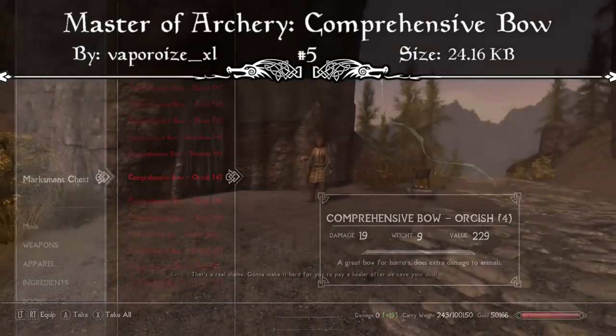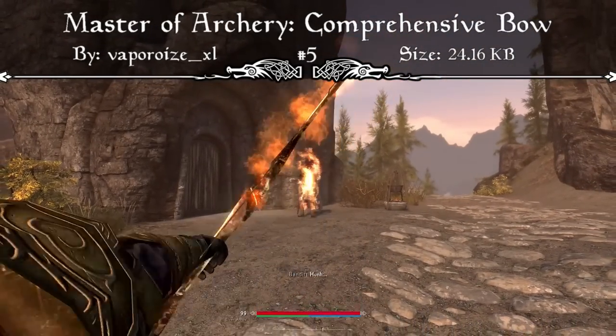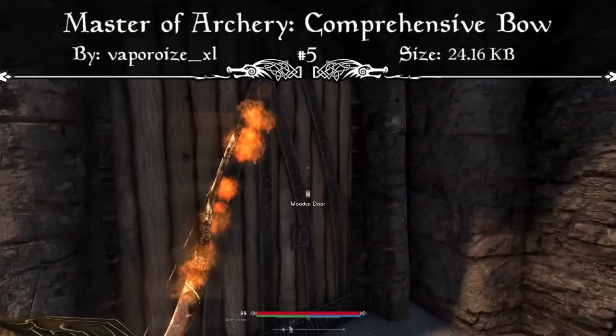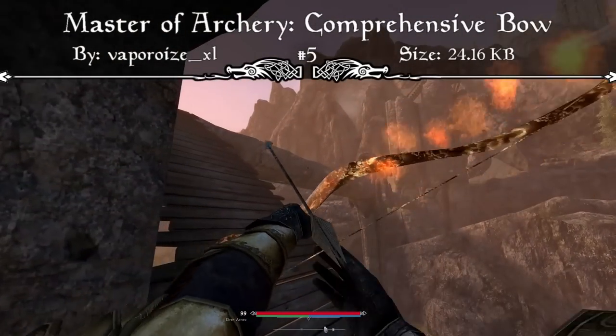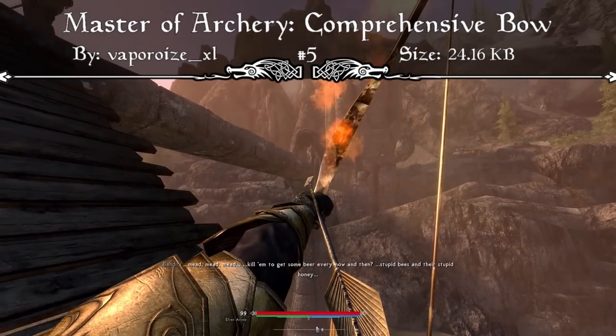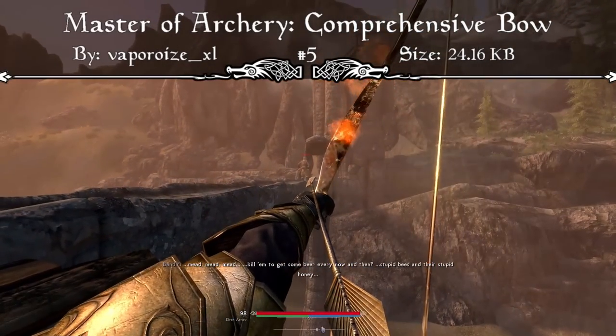You can use wood, iron, and leather to craft basic weapons and upgrade as you level up. You can even upgrade with gold and gems to craft valuable ornamental weapons to sell or display. You can also upgrade with silver and soul gems for bonuses against the undead, and upgrade with steel, ebony, and other materials to craft increasingly powerful bows.